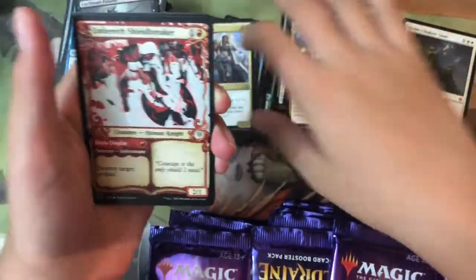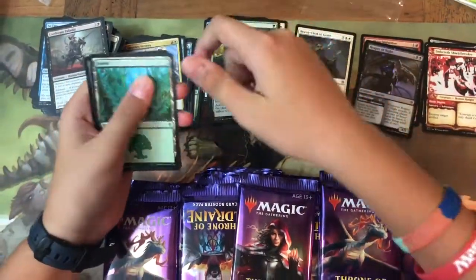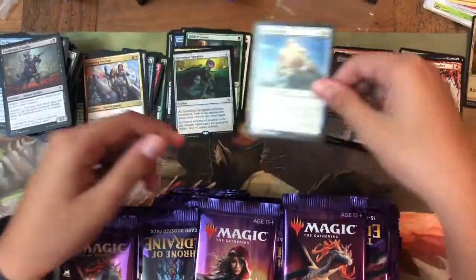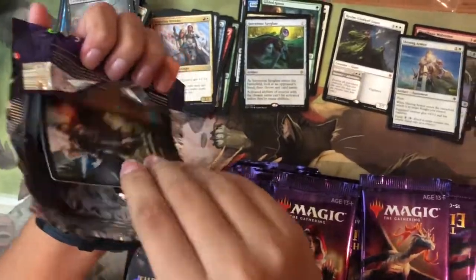Also uncommons: Inspiring Veteran, and alternate art Ember of Shield Breaker. The rare/mythic is Sorcerer's Spyglass — that's good! And the foil is Shining Armor — actually a cool foil, kind of like Leonin Aegis.